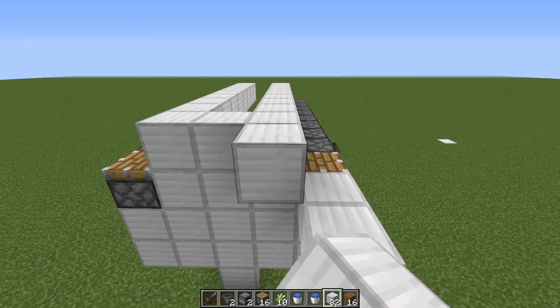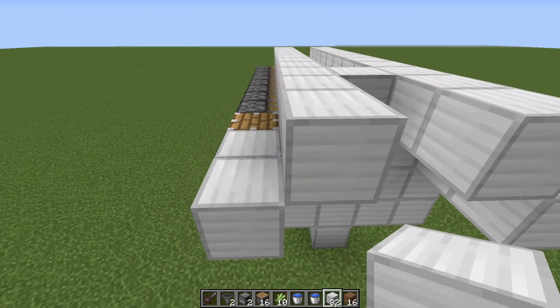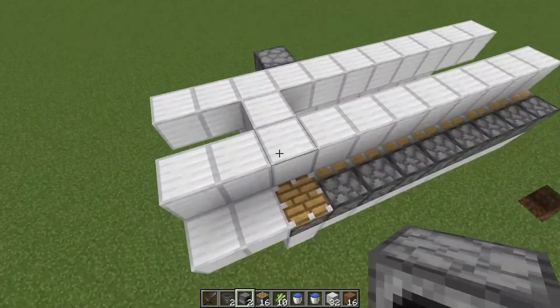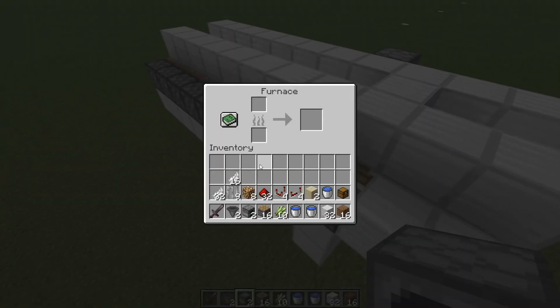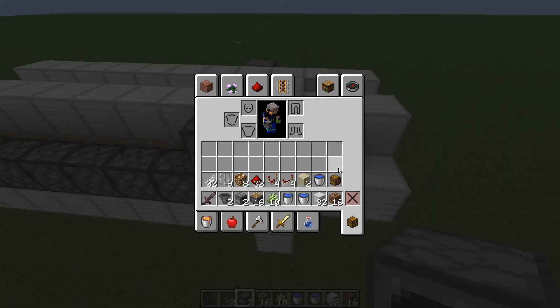I want to take two blocks off here, the same on both sides, and place a furnace here, and the exact same thing on the other side. When you place the furnaces, you'll want to put 16 items in it for power — make sure you put 16 items in each one so that they give off a redstone signal.